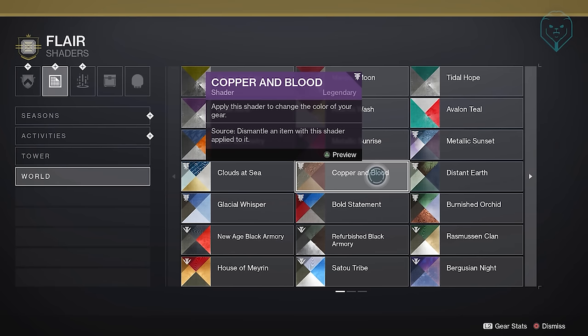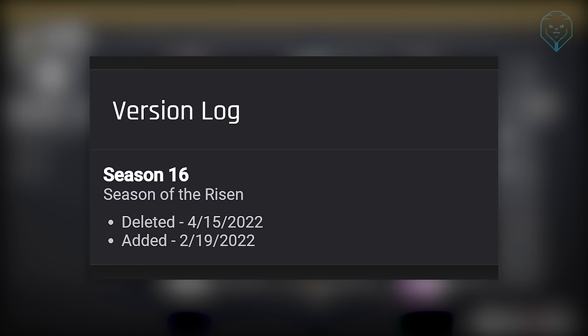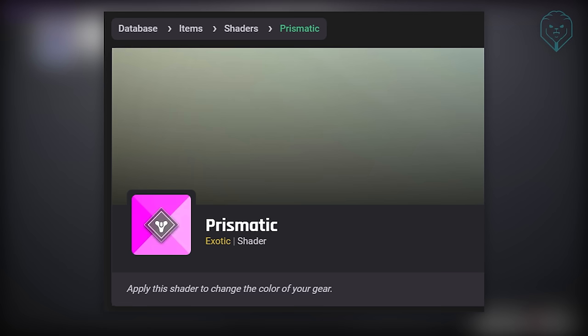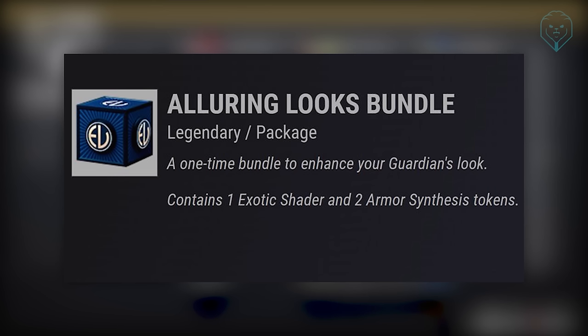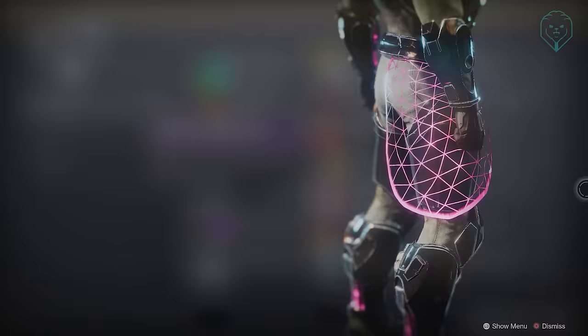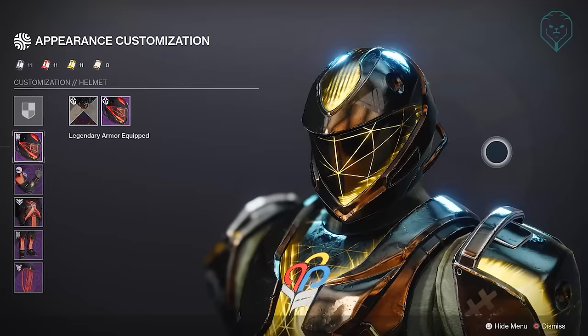There was also an exotic shader added in Destiny 2's game files during Witch Queen which was seemingly scrapped a few months later. It's called the Prismatic Shader and was available in an Eververse package called the Alluring Looks Bundle. The shader had a placeholder icon and its rarity was exotic — something never seen before — and the description says it contains one exotic shader. Many believe this became the Photo Finish shader added in Guardian Games around the time it was removed, which is one of the most unique shaders cycling through colours on glowing armor. But the exotic shader itself is another item we'll never see.